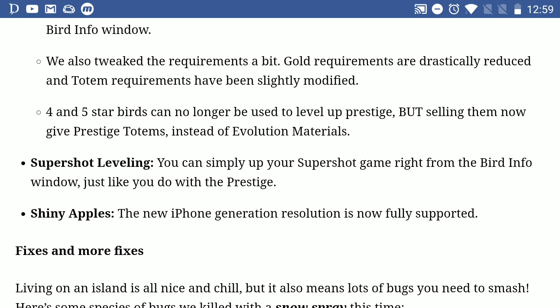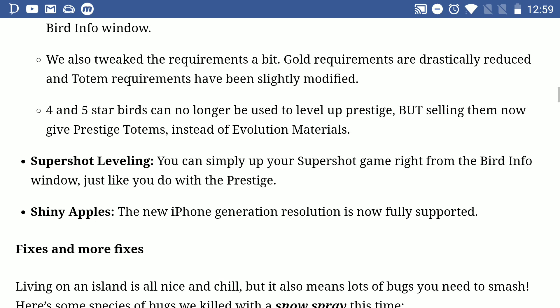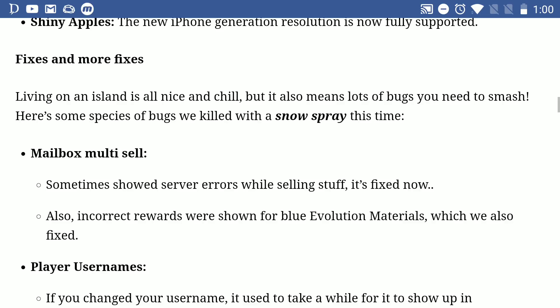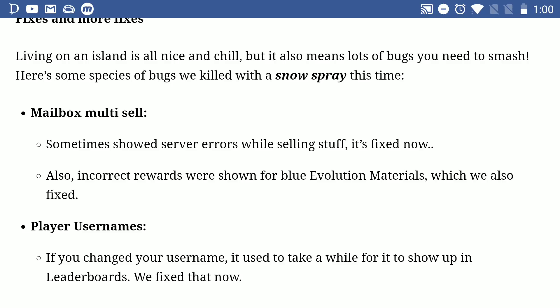Shiny apples: the new iPhone generation resolution is now fully supported — awesome for those of you using iPhones. For fixes: mailbox multi-sell sometimes showed server errors while selling stuff — that's fixed now. Also, incorrect rewards were shown for blue evolution materials, which they also fixed. One thing I wish they would add is selling totems or selling multiple birds from your inventory as opposed to the mailbox. Like, why are they just focusing on mailbox? How about inventory — isn't that a much more needed priority?